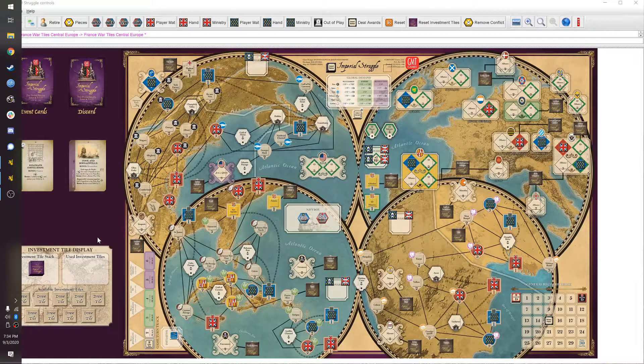Hey guys, today I'm playing Imperial Struggle, which is a pretty new board game from GMT Games, designed by Ananda Gupta and Jason Matthews, who also made Twilight Struggle, the classic about the Cold War.